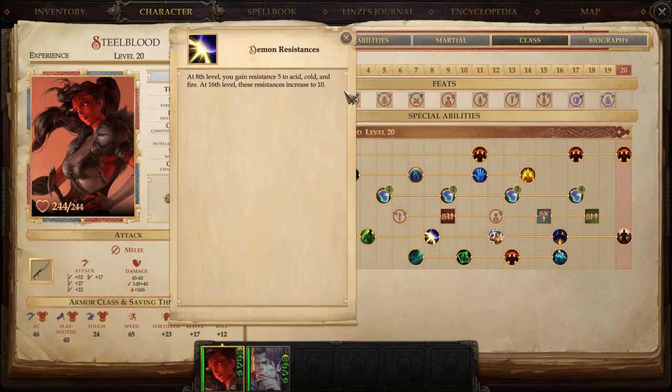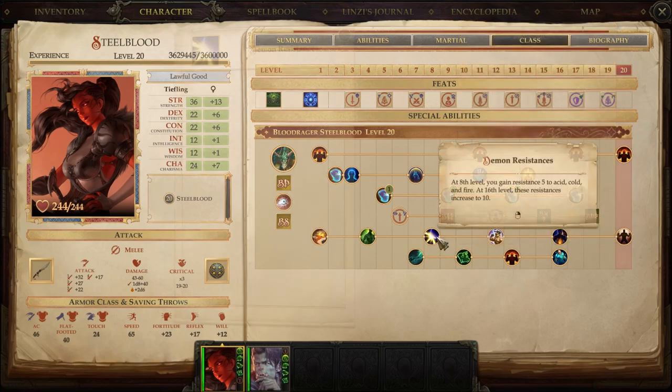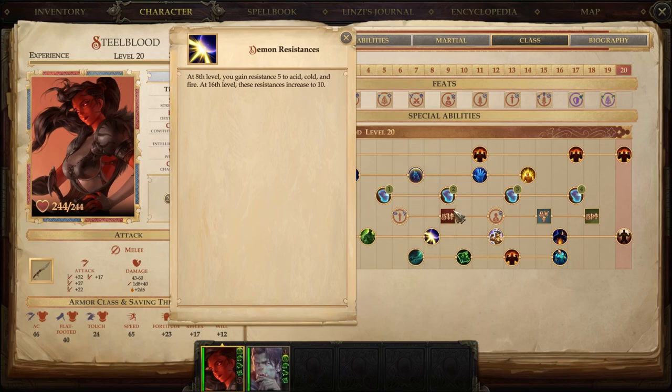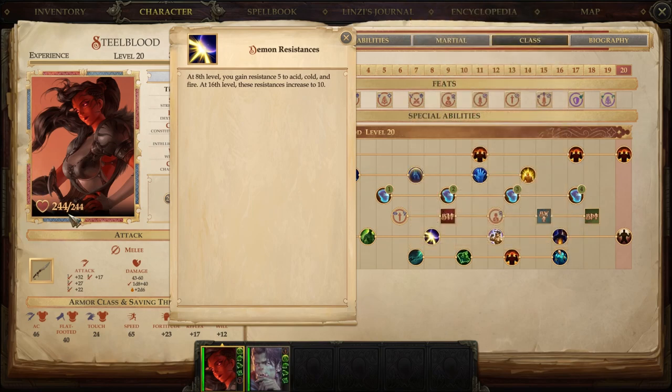Level 8, another choice. We get Demonic Resistances — acid, cold, and fire resistance of 5. We already have cold and fire resistance from Tiefling heritage, and electric too, so this is partially wasteful for us. The acid is useful though — so now we have acid, cold, fire, and electric protection. These three — acid, cold, and fire — will get upgraded to 10 later. And way down the line you become immune to electricity and poison, even when not blood raging. You could have picked Blood Intensity, Blood Havoc, or Blood Piercing instead.